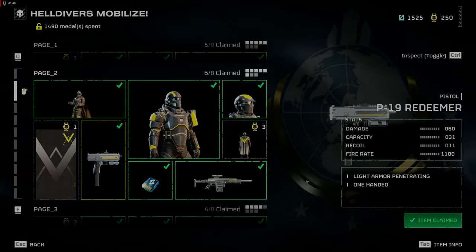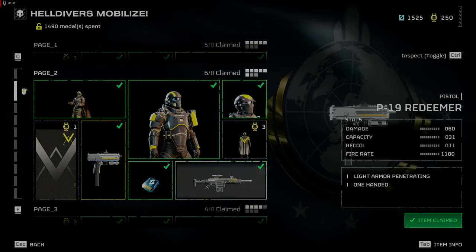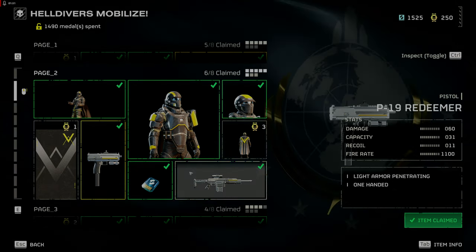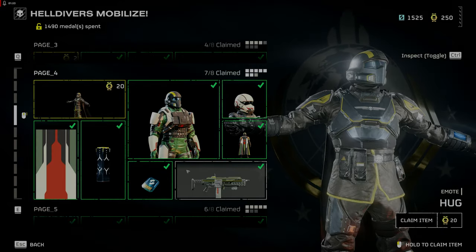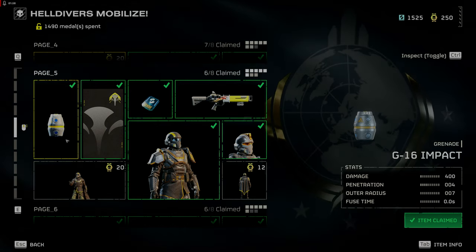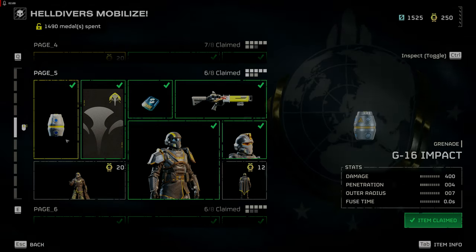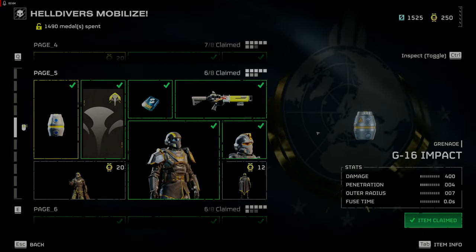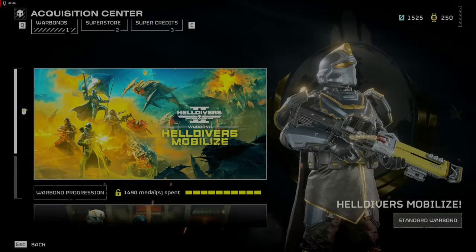The P-19 Redeemer on page 2 of the Warbond is a great secondary that pairs well with the Punisher. Its fire rate is 1100 and will quickly take out lower level enemies chasing you. If you've been spreading liberty, you may want to look at the impact grenade on page 5 of the Warbond — my go-to grenade, as it will explode on impact and take out smaller enemies and stun larger ones.